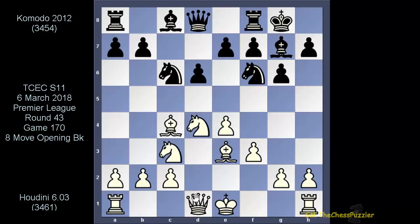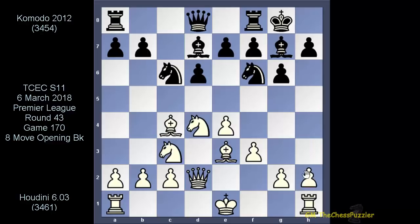Houdini went for this queen move, which normally prepares the bishop to squeeze in on h6, but there are so many other things you can go for here. After bishop d7, Houdini doesn't hesitate — he shoots off with this very powerful h4. I'm not sure if you check it out on your own engines, but engines are weird, and we had seen this very move before in earlier engine games.